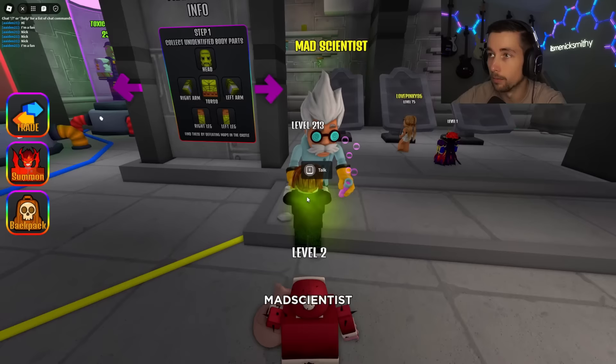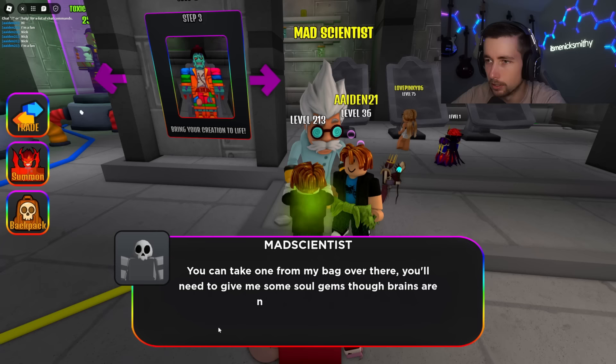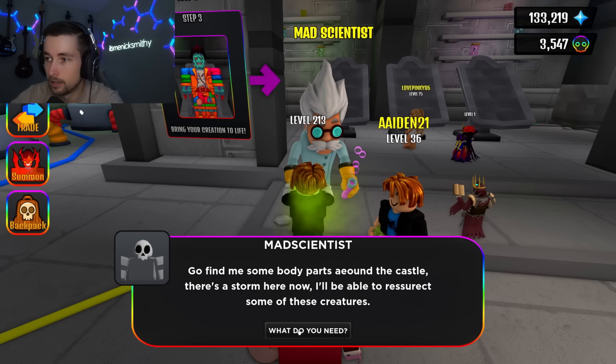Let's talk to the mad scientist. He says there's a storm and he'll be able to resurrect creatures. He needs a complete specimen — find all six body parts to match and place them on the table, use a brain and begin creation. Brains aren't cheap but you need to give him soul gems. Good thing I got 133,000 soul gems — that's crazy.